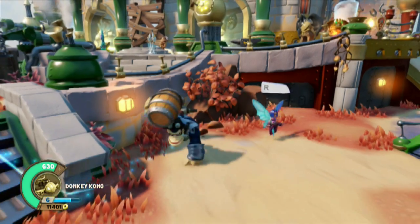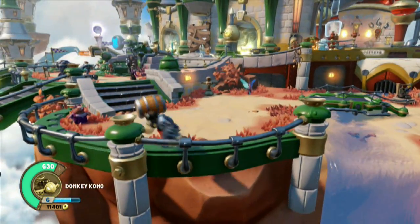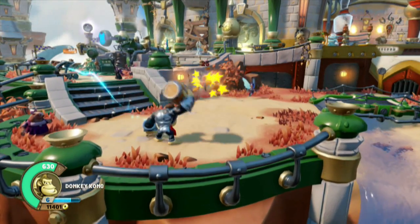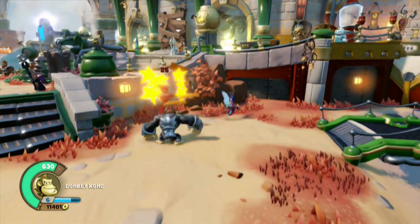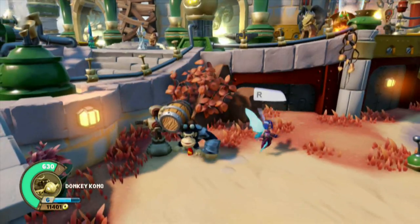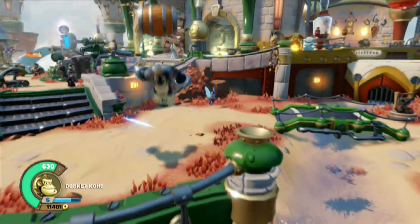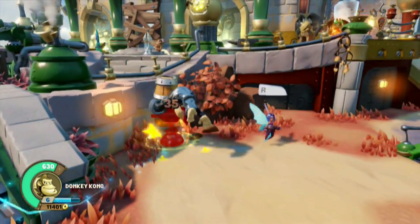Secondary attack is the barrel toss. He comes way over here because this thing has great range. 25 to 38 is the attack damage. If you get close quarters, he goes from a toss to a barrel slam — instead of tossing it toward the enemy, he basically jumps up and slams it on their head. Note that he can do the attack from the air, and can also execute hits on 2, 3, and 4.